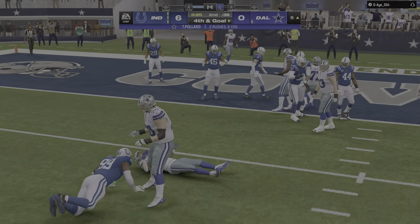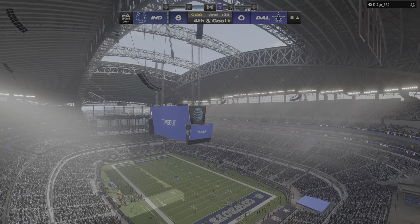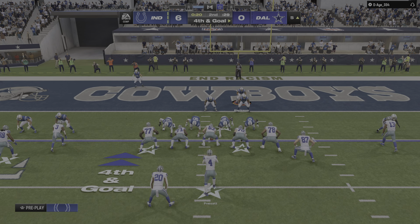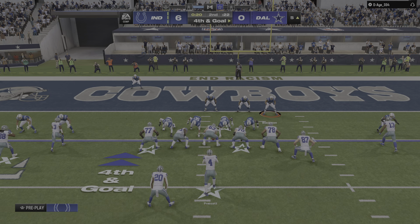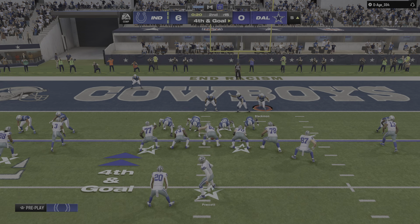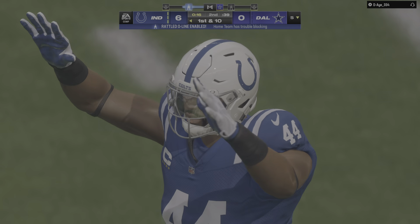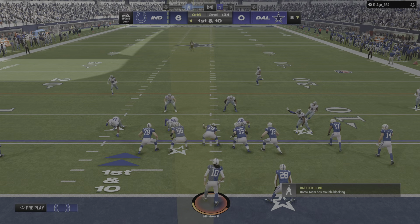He is going to lose yardage here. The Cowboys signal for their third and final timeout as the clock will stop with 20 seconds to go in the first half. They're going to try this thing — they're at the five, fourth and goal, they're going to go for it. Looking to throw — Prescott — and it's going to be batted down. The fourth down pass from the five falls incomplete, and this Colts defense comes up with a goal line stand.